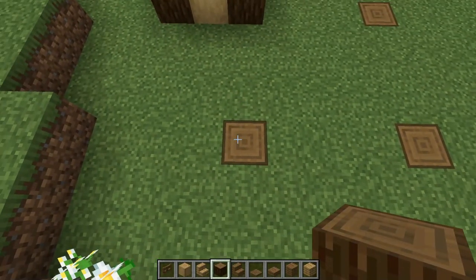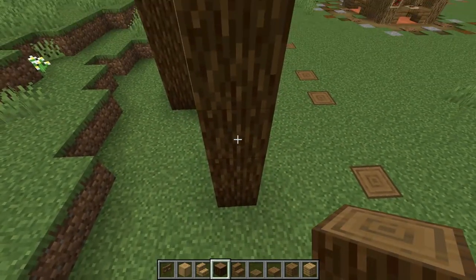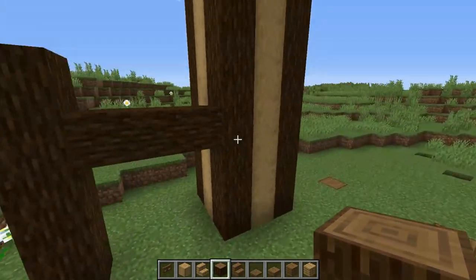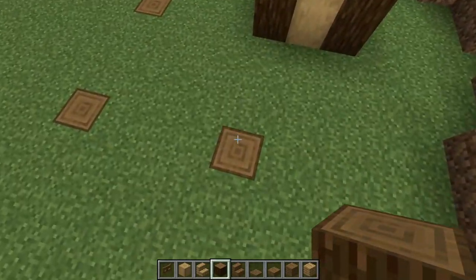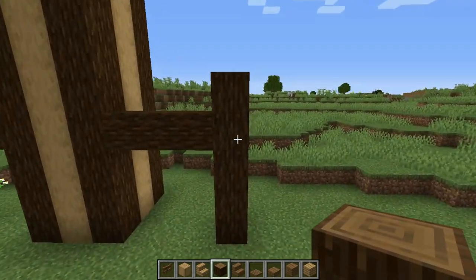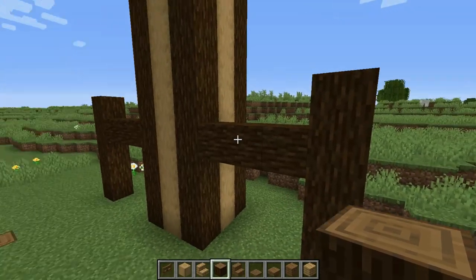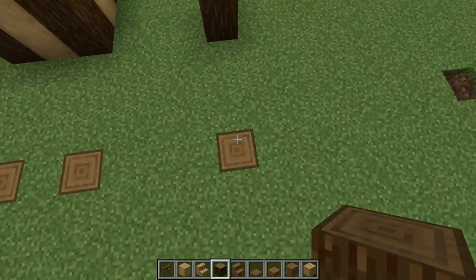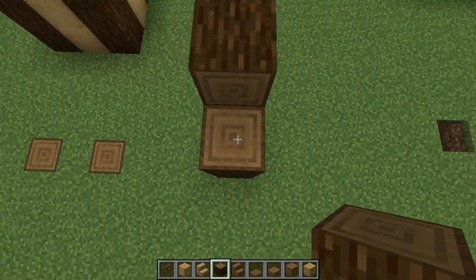Now we're gonna come down here and raise a pillar by 5 — 1, 2, 3, 4, and 5. We're gonna do the same thing on this side. Let's do it again right here — twist, then do the same thing: a cross beam with three blocks and a pillar raised by 5.